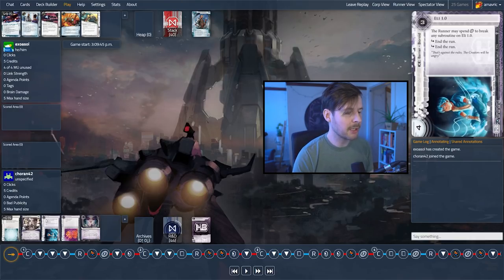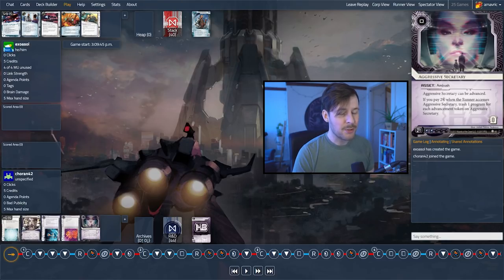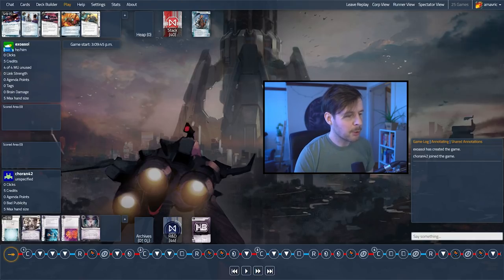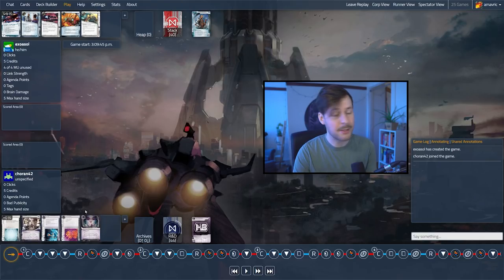The corp will mulligan first. This is the opening hand — you have three pieces of ice, which is pretty good. You don't have any money inherently. You have an agenda and a trap card. This deck has one trap card — it's basically something that looks like an advanced agenda but isn't. This card isn't too valuable in the early game because it trashes programs. I'm pretty sure the corporation's going to mulligan here — maybe they want a Hedge Fund or something to give them money.